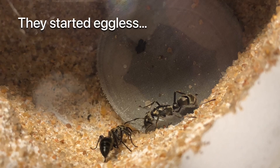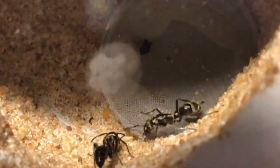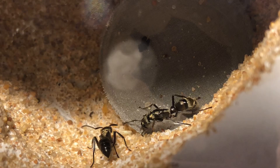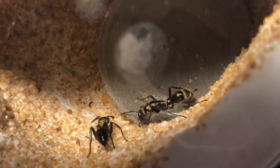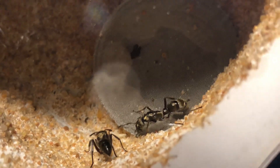As you may recall in a previous video these queens started with no eggs between each other, which as you can see has now completely changed — they had their first set of eggs. They have both taken really well into the small single chamber form of formicarium we made for them, and with the low-glare glass we get a much better view with the lighting from above.